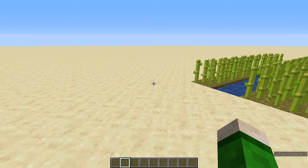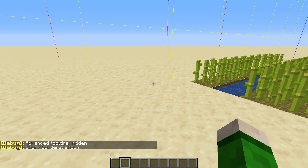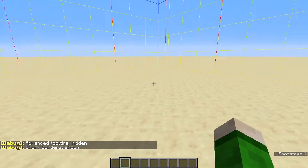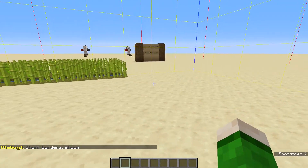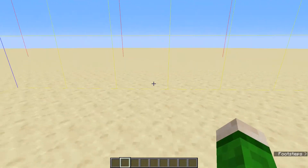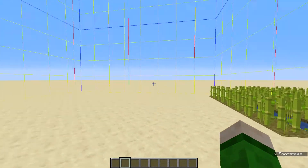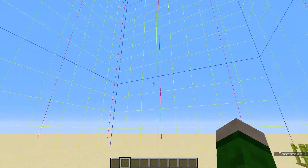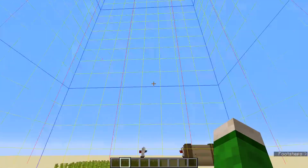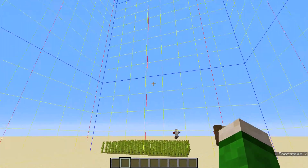Let's look at what a chunk is. If you press F3 and G you can show chunk borders. Chunks are 16 by 16 blocks, and this helps the game load and unload areas so we can move freely around the world. There are also sub-chunks — every 16 blocks in height is a sub-chunk, so we have 16 by 16 by 16, or 4096 blocks within a sub-chunk.